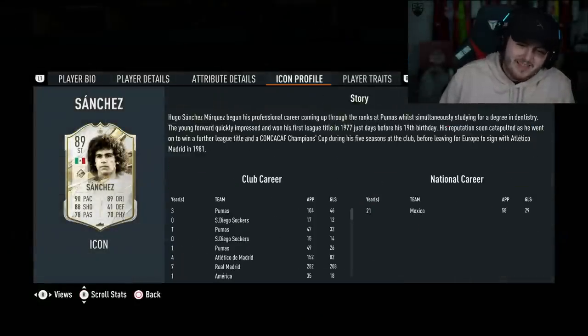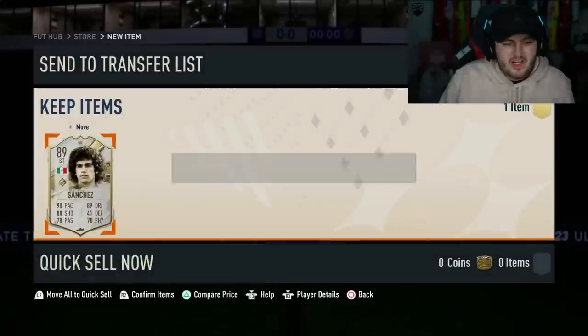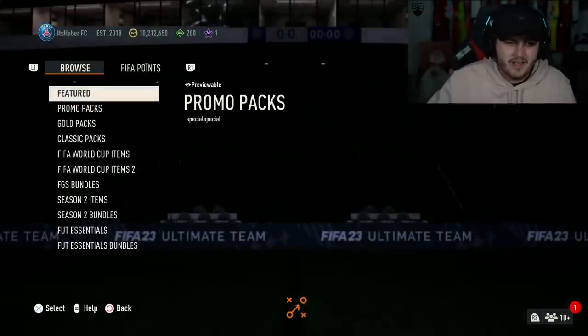At the same time, we wanted Brazil, we wanted France, we wanted something exciting, you know? All right. We have got Aiden's 87 plus base or mid icon pack now.